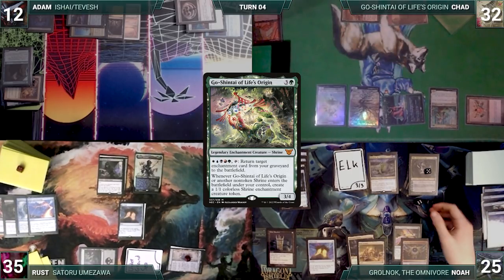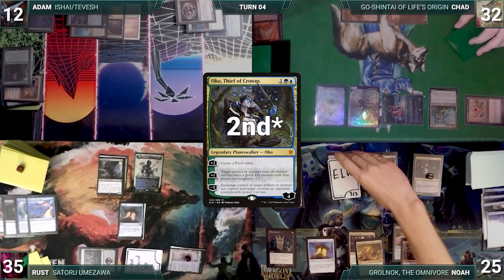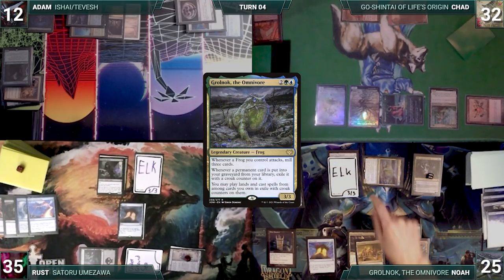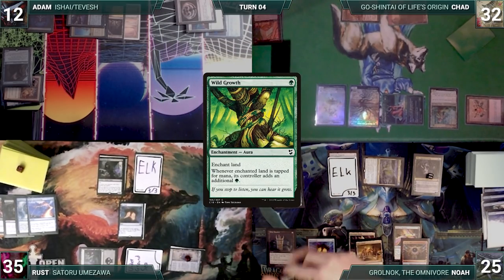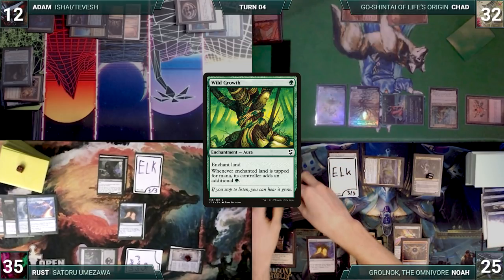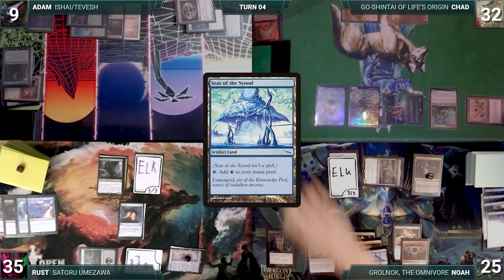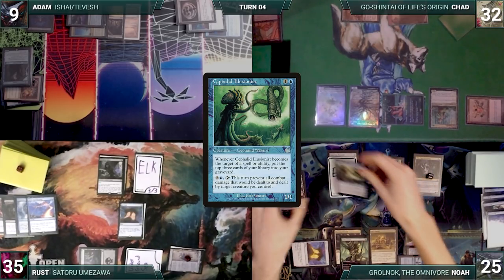During his upkeep, Noah wins his Mana Crypt roll. He draws and activates Oko's first ability targeting Rust's Satoru Umizawa. He moves to combat, attacking Adam with Grolnok. Grolnok triggers and Noah mills Polluted Delta, Setessan the Side Nod, and Wild Growth. Grolnok triggers again and Noah exiles them with croak counters. In his second main phase, Noah plays a Seaside Nod from exile through Grolnok, casts Wild Growth from exile targeting Tarnished Citadel, and follows it up with a Cephalid Illusionist. He passes.